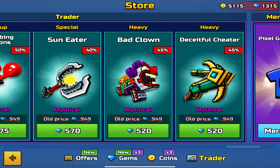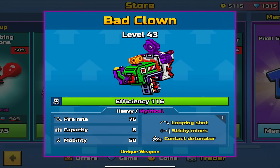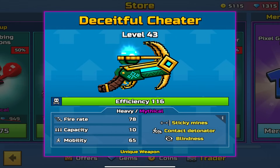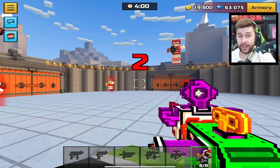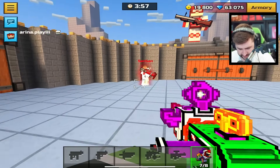There are two types of heavies available. They're very similar in style. The Bad Clown is Looping Shot, Sticky Minds, and Contact Detonator. Meanwhile, the Deceitful Cheetah is Sticky Minds, Contact Detonator, and Blindness. You can use the Contact Detonator in this game mode.